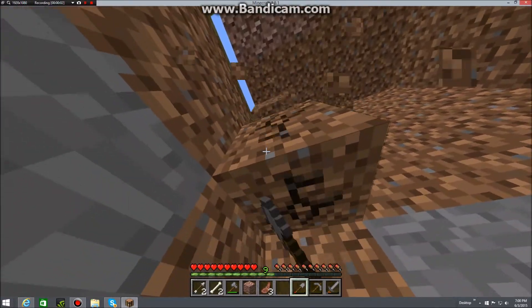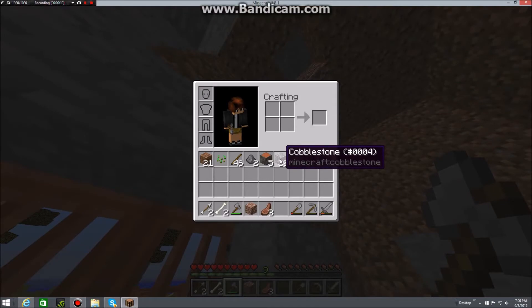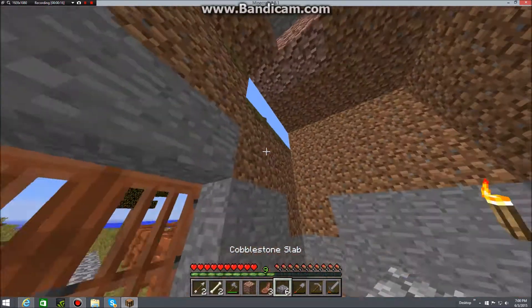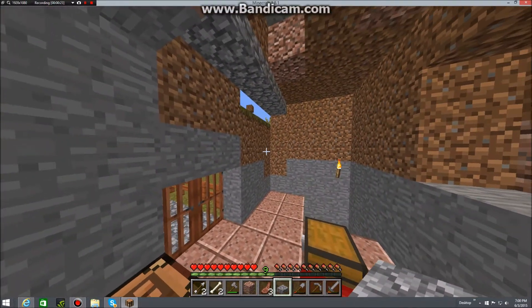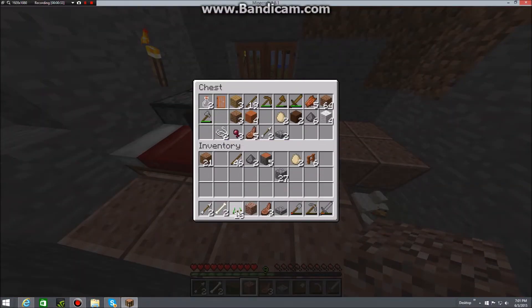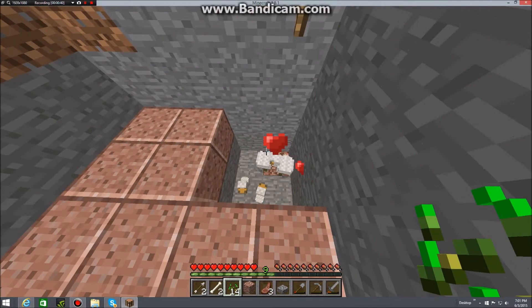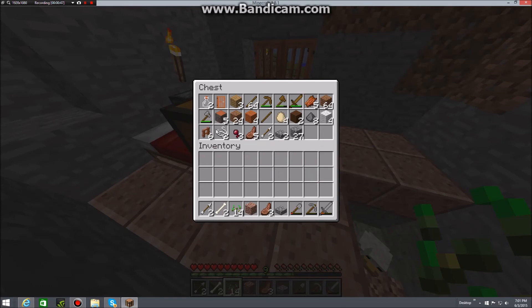We're almost done — we just gotta mine out this little bit, but it gets a little weird up there so I'm going to make cobblestone slabs for now. We could possibly turn that into something later. Anyways guys, I hope you enjoyed this episode of Minecraft survival — we have a chicken farm, which is pretty awesome. We'll be back next time for some more survival, see you then!